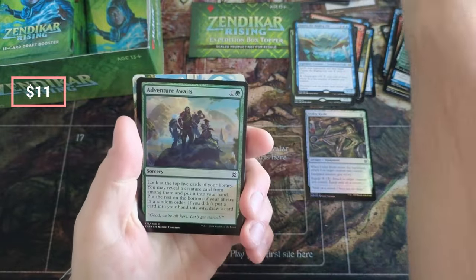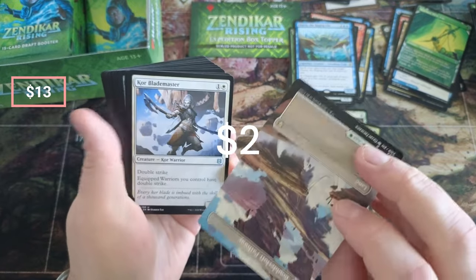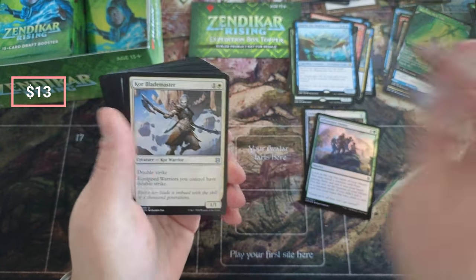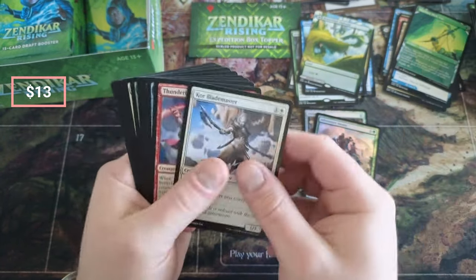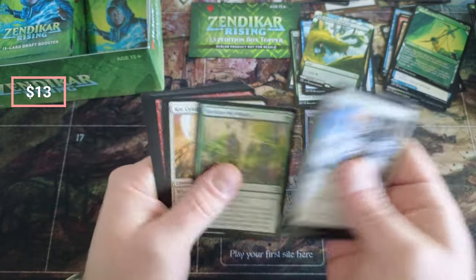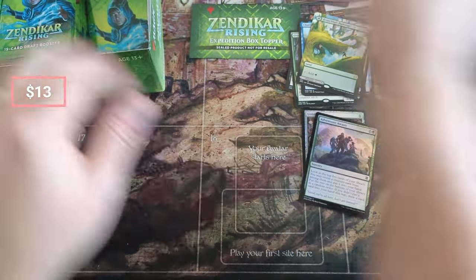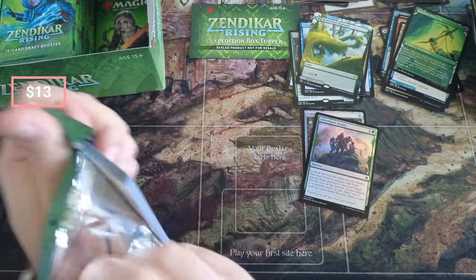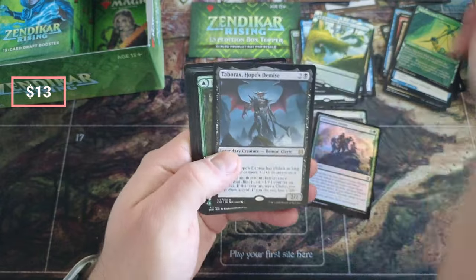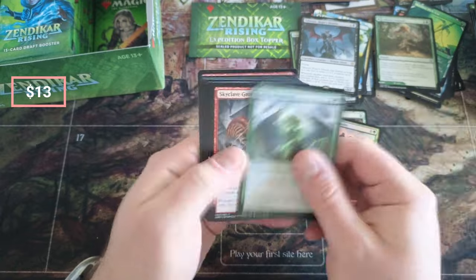Adventure Awaits, but our next card — Branch Loft Pathway! Beautiful. These are the last pathways I got. The River Glide Pathway I think is the one we pulled last time — two of them, they were five bucks.